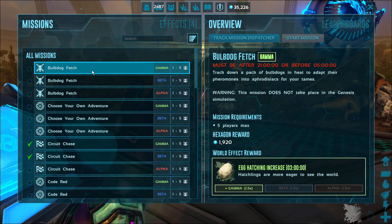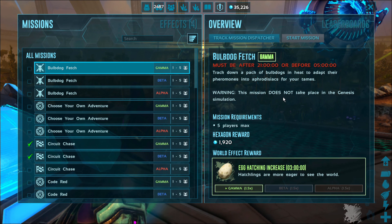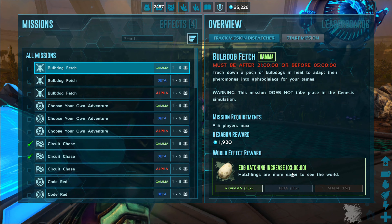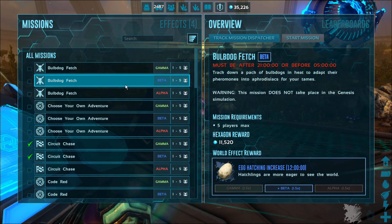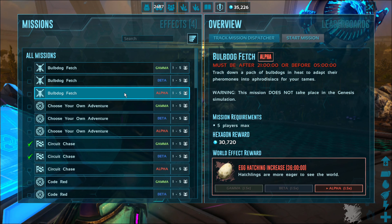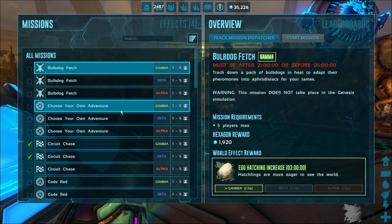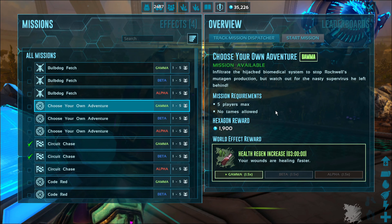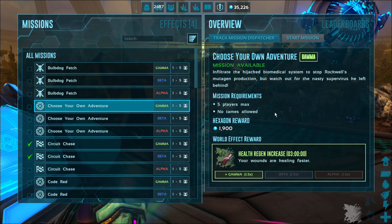The Bulb Dog Fetch — if you complete this one, which happens in the world, you get egg hatching increase. Each one gives you more, so if you do the alpha you get 36 hours of egg increase. Choose Your Own Adventure is basically a fight where you run through a whole bunch of stuff and fight a bunch of holographic creatures.